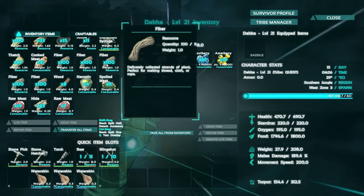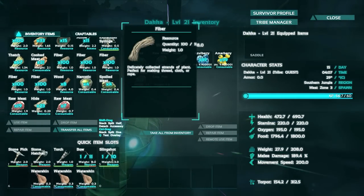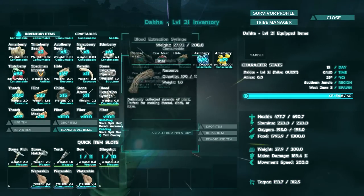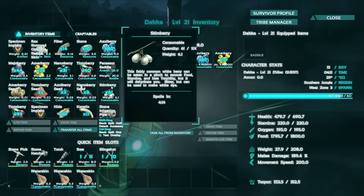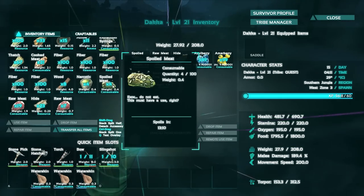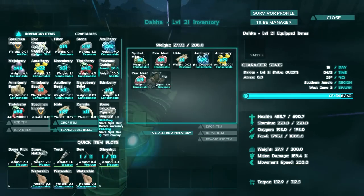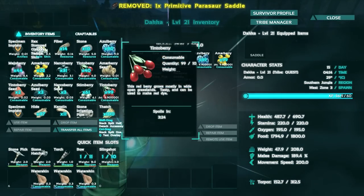My weight is really, really high but I'm having trouble finding what's causing it. Wood? No, it's not the wood. It's probably the parasaur saddle - that's like 20 pounds. There it is. Take that off my back.